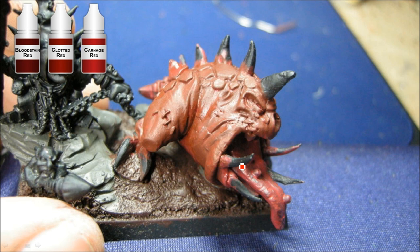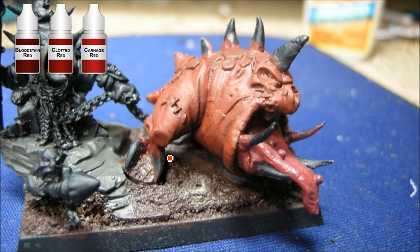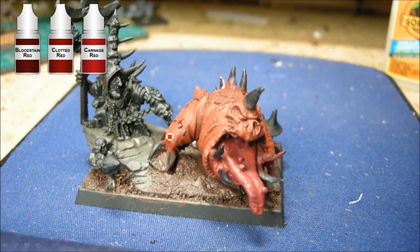So I'm painting up Gobla here. I started with a Mekrite Red sort of a base so that this will go on easier, but I'm using a Reaper triad here. So I'm starting with Bloodstained Red, and I'm going to be building that up through these reds. It's pretty subtle changes, but I'm going to be hitting the raised areas as we go through.